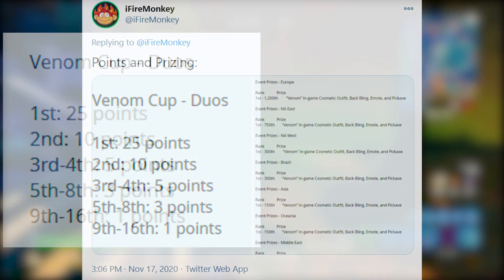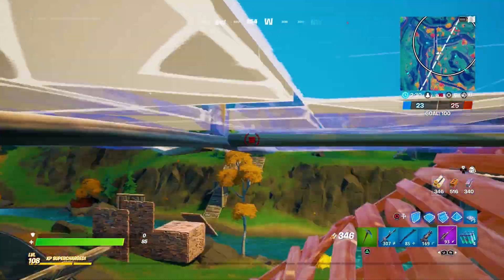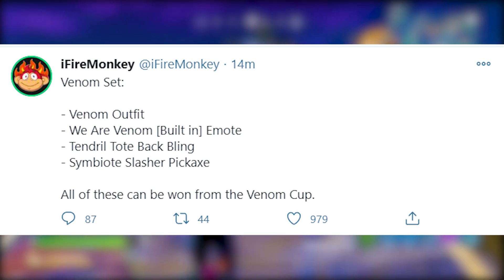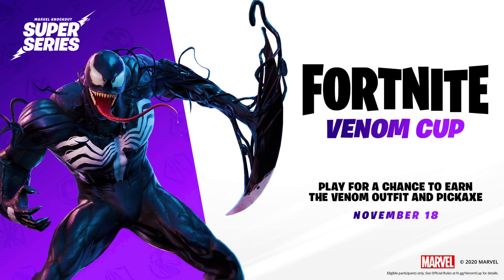On screen right now are all of the points and prizes in the Venom Cup. Included in the Venom bundle you'll be able to get the Venom outfit, the 'We Are Venom' built-in emote, the Tendril Toad back bling, and the Symbiote Slasher pickaxe. So tomorrow you'll have the chance to get the Venom skin free and early.